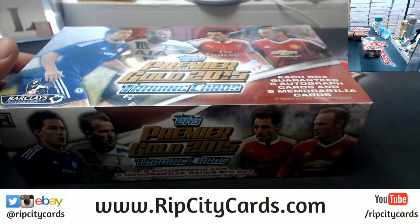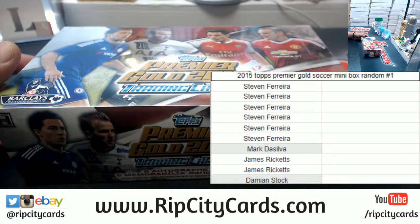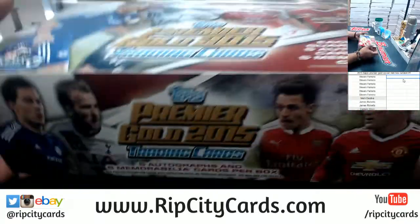Before I actually rip it, let's put the list up on the screen. So this is everyone in this break: my man Steven for six spots, Mark for one, James for two, and Damien for one — that is a total of ten spots. This is not the order yet, it is a hit random, so I will be keeping track of the hits as I open the box and then we're gonna random them off at the end of the break.